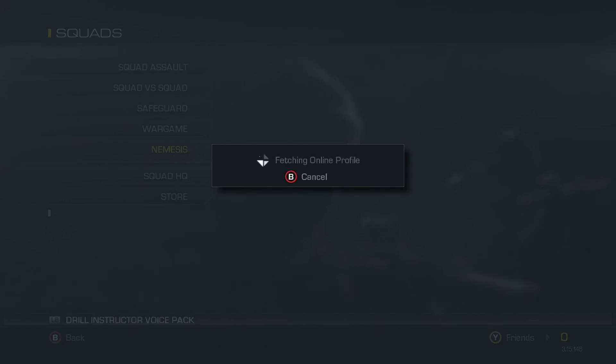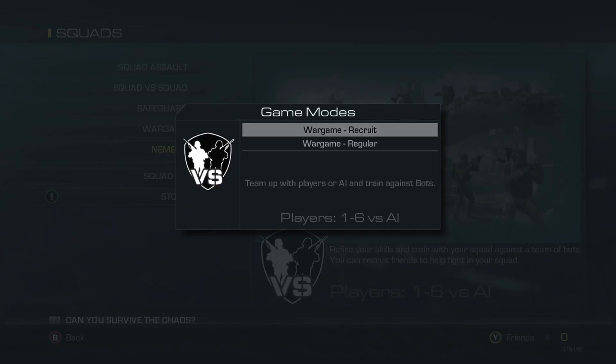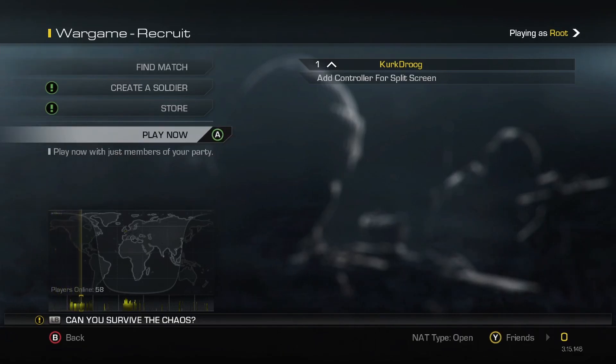Go to Xbox Live Squads because it has to be done online — you can't do it in a local game. In this guide I'm only going to show you how to do the extra XP for Nightfall, but for the other DLC it's exactly the same setup, just search for the other maps. Select the War Game — in War Game you get put against bots so you don't have to fight any real opponents.